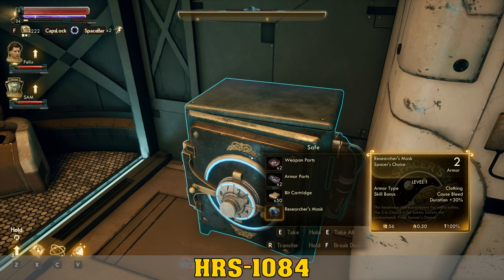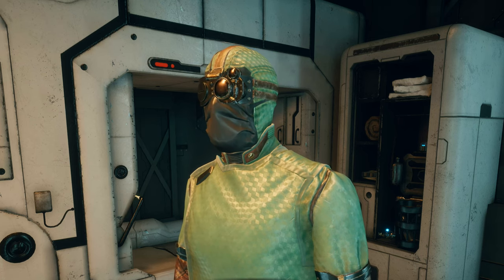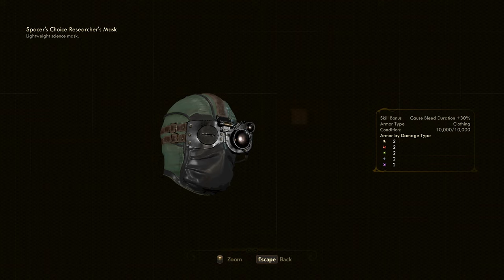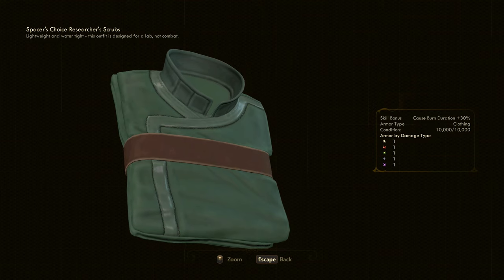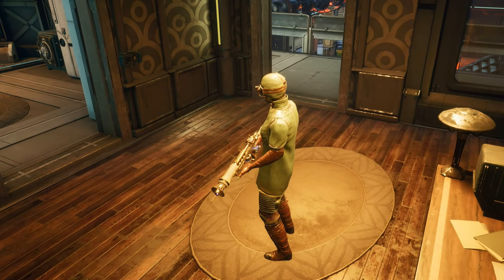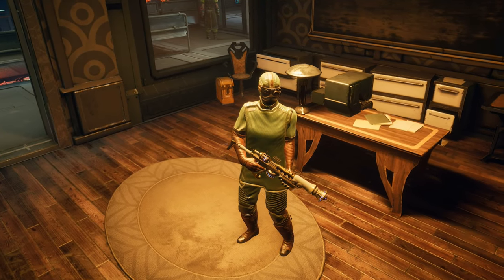That is the long and arduous method to get your Researcher's Scrubs and Mask. Now let's go over what they do. Starting with the Researcher's Mask: it is a clothing item not providing much protection — that much is expected, it's a scientist getup — but the effect it provides is a 30% increase to bleed duration effects that you cause, which makes this kind of a combat surgical mask. Now onto the Scrubs: also quite weak in the defense department, but they give a 30% increase to burn duration you cause. So the Researcher's Scrubs and Mask appear to be made for surgical slices and cauterizing shortly afterwards. I'm sure some of you are going for a mad scientist build, and this would make Phineas proud no doubt.